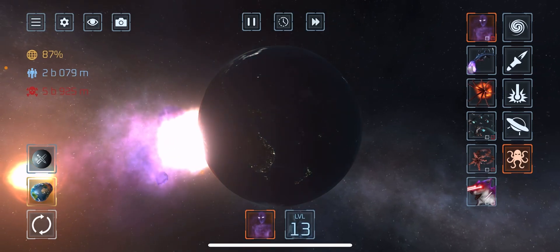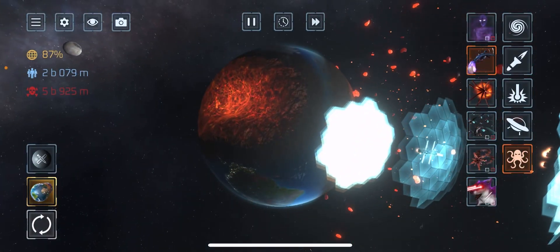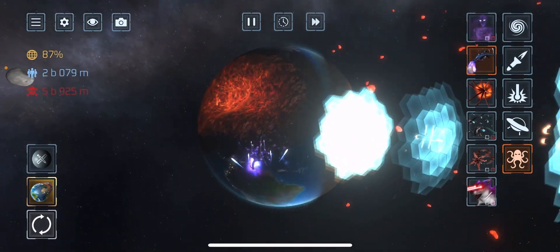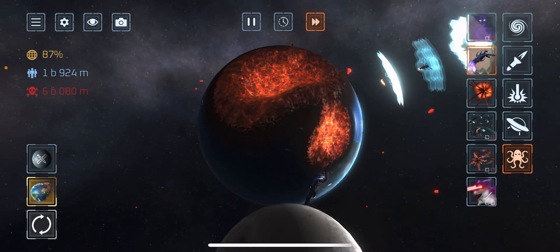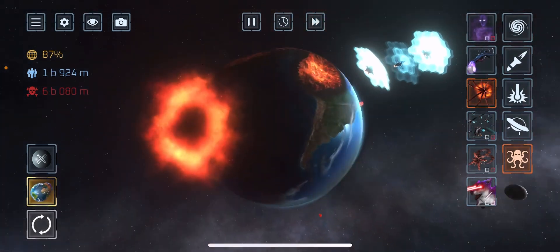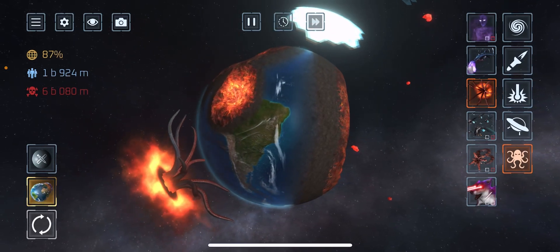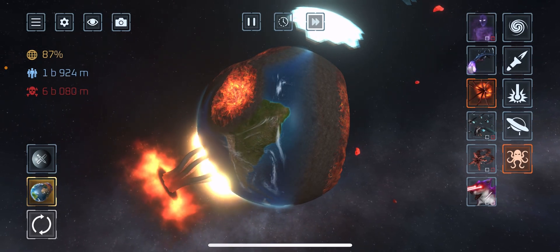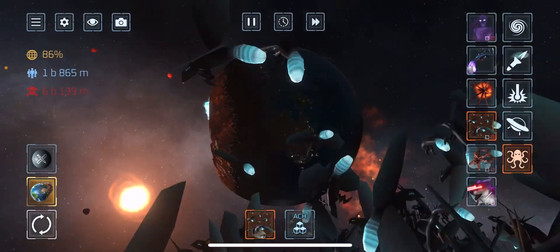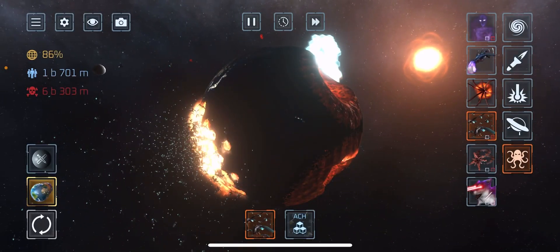Next I think these are like dragons — okay, Avatar. This looks like something from Avatar. Fast-forwarding cause it's taking a while. He just lasers it and flies away. Next, whatever this thing is — it's like a black hole. That's pretty effective. I think these are like the best thing in the game. Look at all these bugs — they're just destroying the planet.